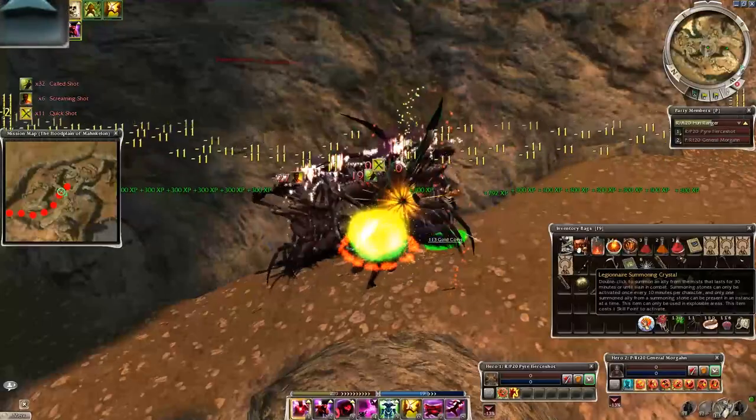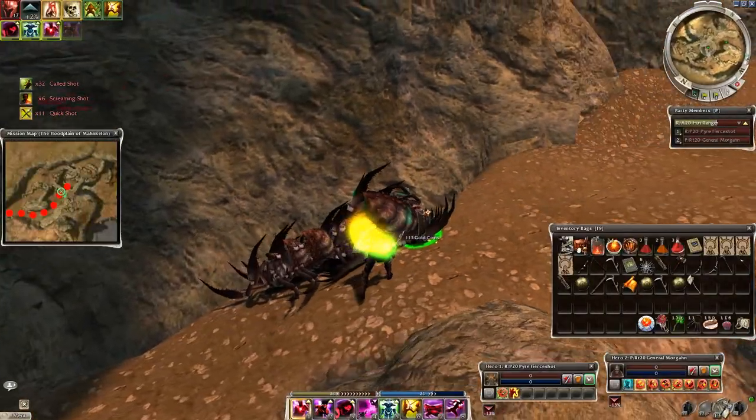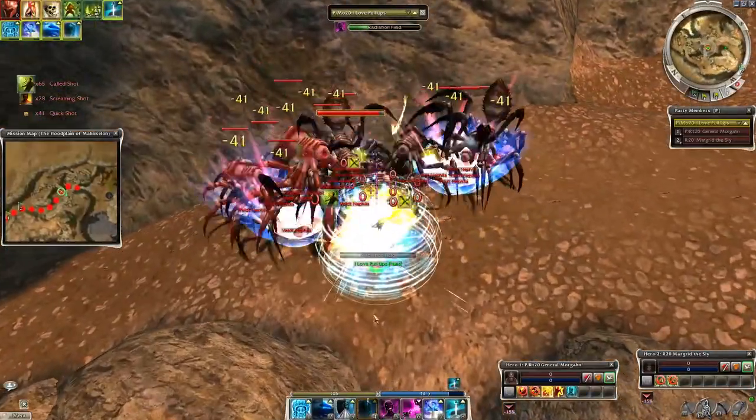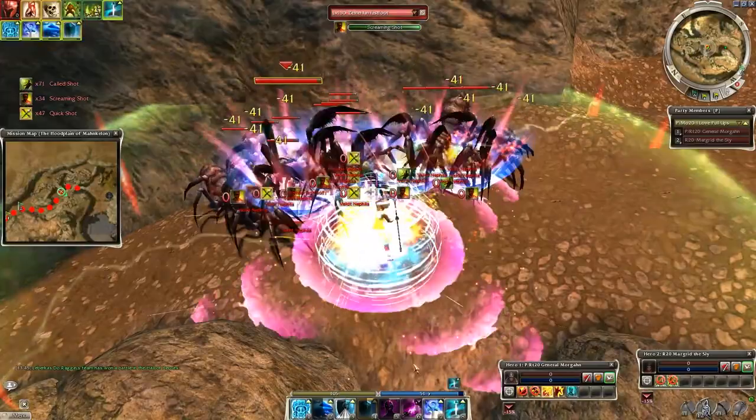Tip number 3 is only for warriors, paragons and monks: give the ranger hero Brambles. These characters cause knockdowns with their elite skill and the spirit triggers each time a knockdown happens, so this is extra damage and bleeding for the spiders.